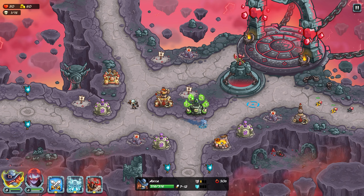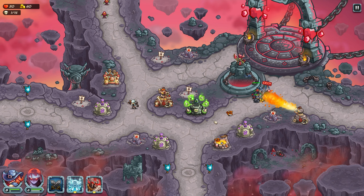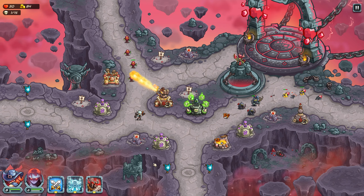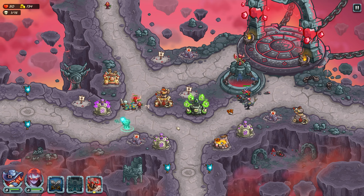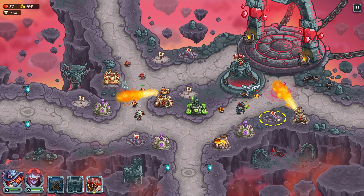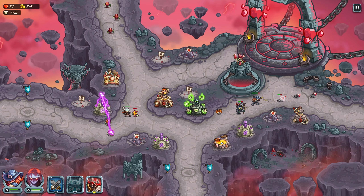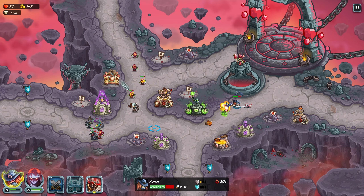Starting off, go ahead and put Rylian in the center. Anya could be over on the right-hand side dealing with the spiders. I would also toss your reinforcements over on the right-hand side. This level is the final level of the second world, so as expected, we get a nice boss fight at the end. Stay tuned for that.